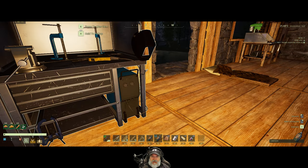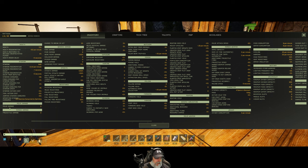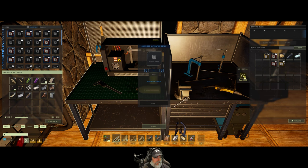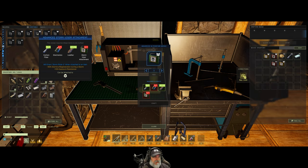The tracking attachment is interesting too — if that's 15% critical damage across the board, that would be worth it alone. I suppose we could make it and see. But until we know, we're going to make the storm visor. We need some glass for the tier one — we'll have a little bit of glass there. This 10% exposure resistance and stamina regen during a storm is going to be useful. We need one electronics to make the tier two version. Let's make some electronics — we just need one.